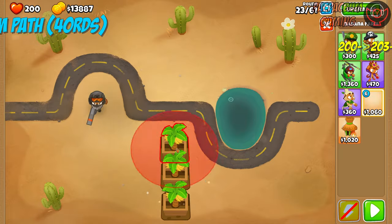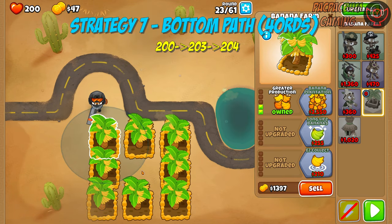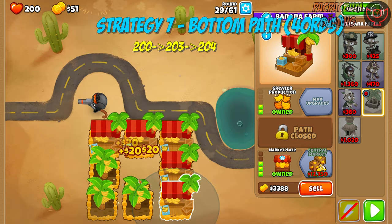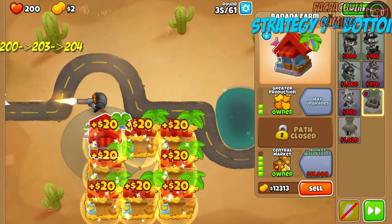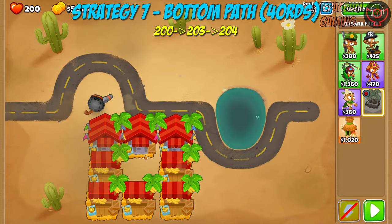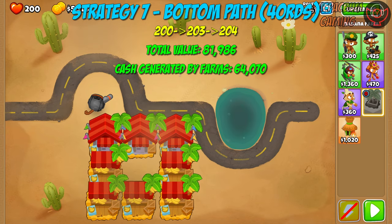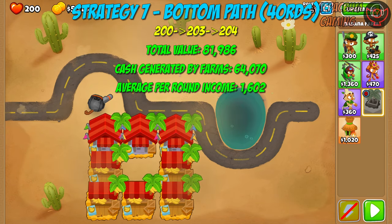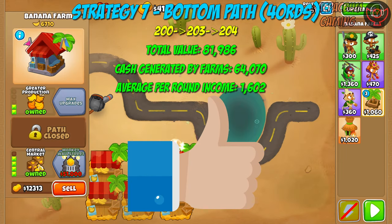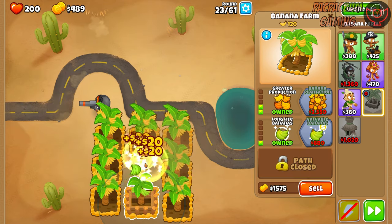The number next to a given strategy corresponds to that strategy in the spreadsheet. On Strategy 7, I went from 2-0-0 to 2-0-3s and then to as many 2-0-4s as possible before round 41. After doing so the total value is 81,986, total cash generated by farms is 64,070, and the average income per round is 1,602. This is the best single path strategy for up to round 40, both with and without monkey knowledge.